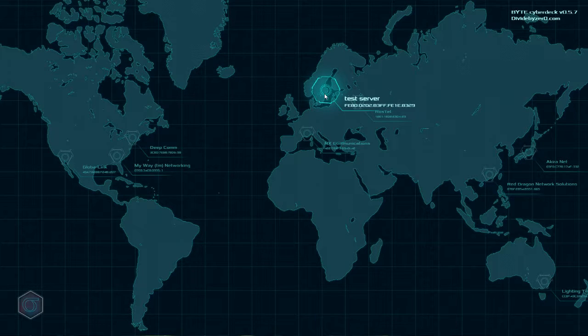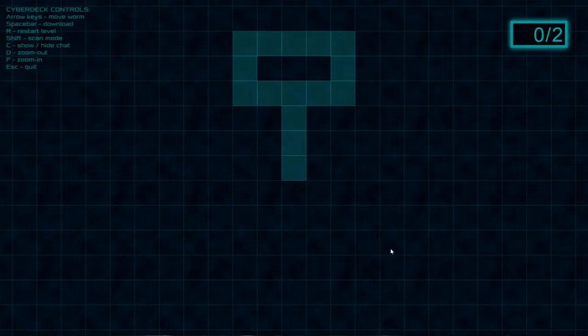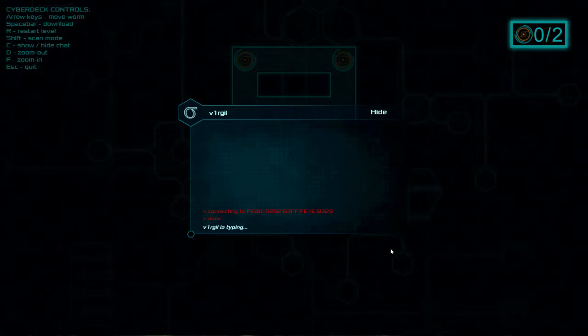There's the testing server. Ooh, I really like the graphics here. Arrow keys to move the worm. Spacebar to download. Shift to scan mode — see who's around, how to chat, zoom in, zoom out, okay.